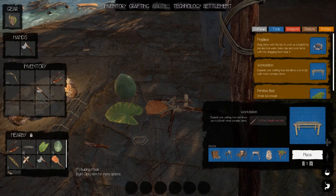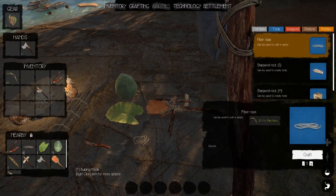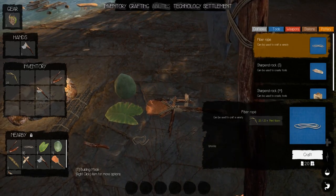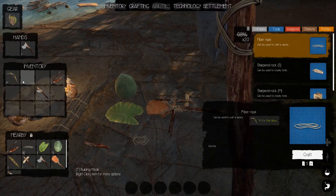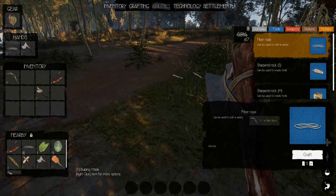What we'll do really quickly is get all that fiber and craft rope. Since it's on us, it's not going to screw up if we move anywhere.